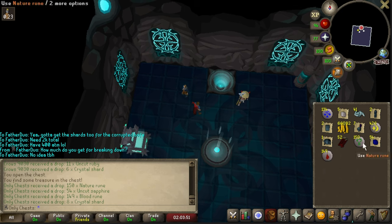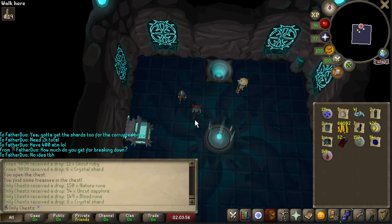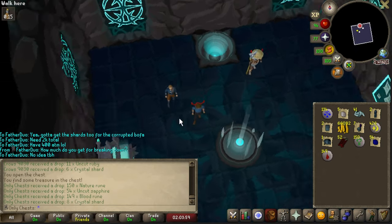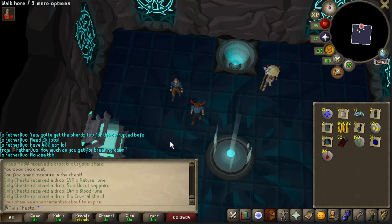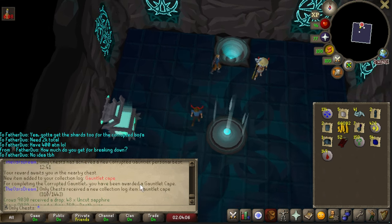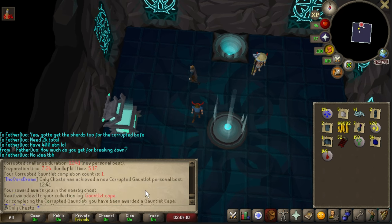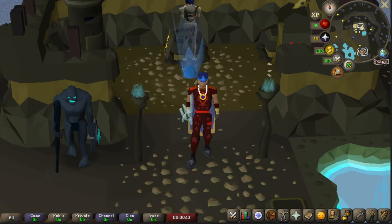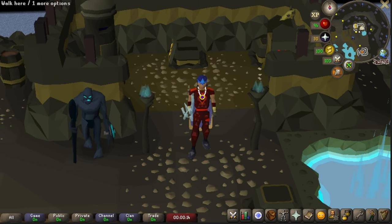Eight crystal shards, 149 blood runes, 54 uncut sapphires, and 150 nature runes. It feels so nice to get this Corrupted Gauntlet KC out of the way - it was haunting me and I figured you know what, let's just full send, go for it. Absolutely beautiful. I'm so excited - the fight took five minutes, that's crazy. I honestly can't think of a better way to end this episode.